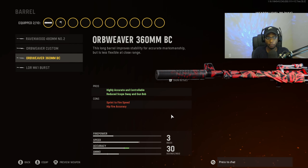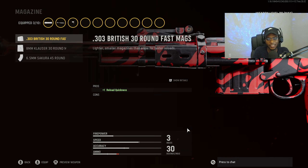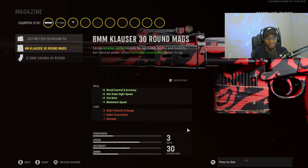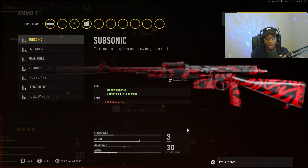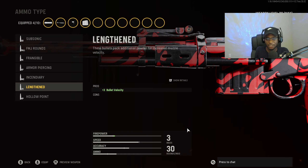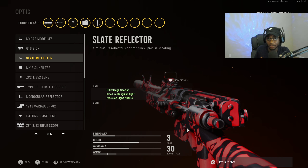For the barrel, we are going to run the Oberweaver 360mm BC Barrel for highly accurate controllable as well as reduced scope swing gun bob — the best barrel under this category. For the magazine, the only attachment that makes sense is the fast mag, since the other options reduce damage and make the weapon feel awkward. We'll reap the reward of a faster reload to stay locked and loaded and continuously push the enemy spawn. For the ammo type, we are going to rock Lengthened for a faster time to kill at longer ranges.